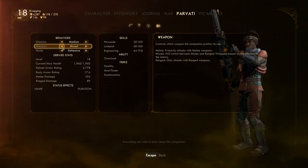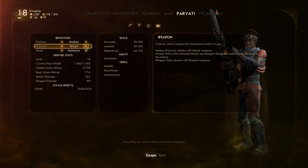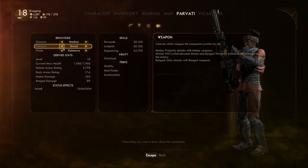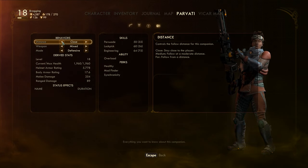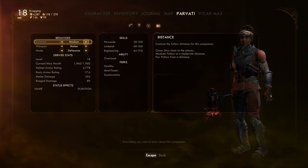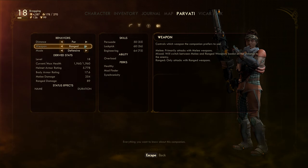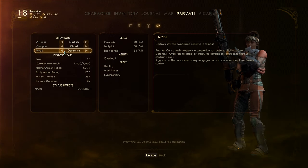Mixed range — oh, I could actually control what weapons she uses! She's strictly melee now, or mixed, so she uses both melee and the ranged — I think it's a light machine gun, Mark 2 or something. Distance: medium, far. I didn't even know you could customize this! I could do close combat with melee, medium combat with mixed, or far combat with ranged. I think we're going to keep medium with mixed, and keep defensive.